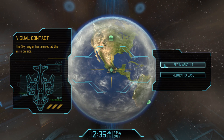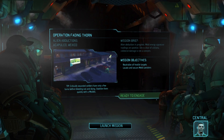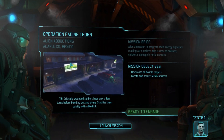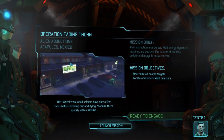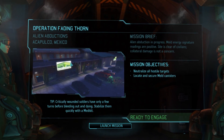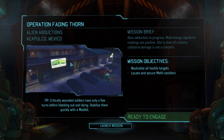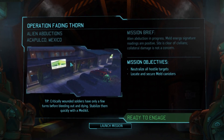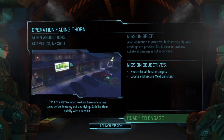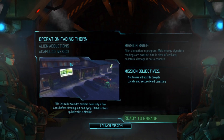We have visual on the mission site, setting down. We're going to be putting down in Mexico for this mission. The alien abductions are becoming more brazen every day - attacks in broad daylight - and we're the only ones who can respond. The old paper mill - yet another map that I quite love, one of the old nostalgic ones from EU that I have a real soft spot for. Join me next time for Operation Fading Thorn. Let's hope it takes a little bit longer this time - I think we're getting a little too quick on these abductions. Until then, have a good one.